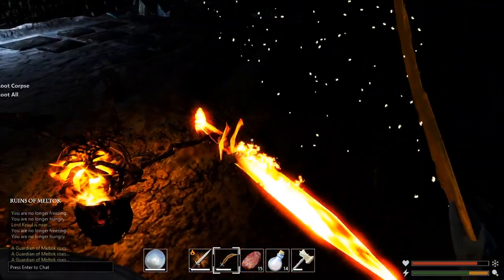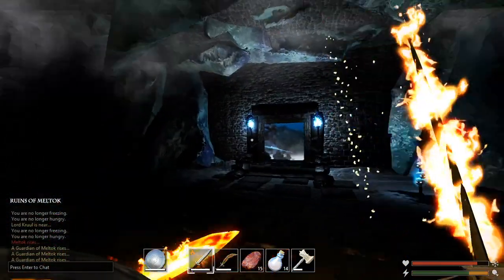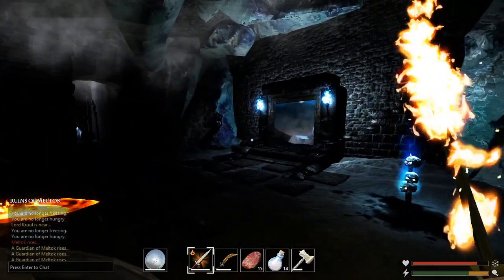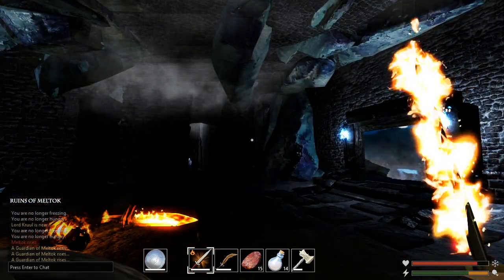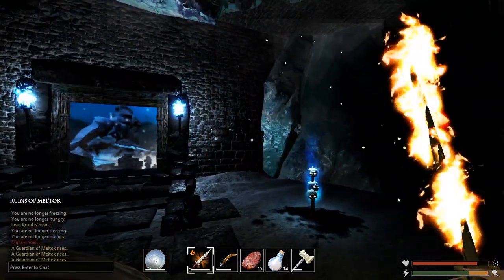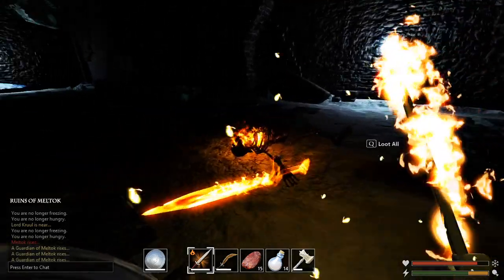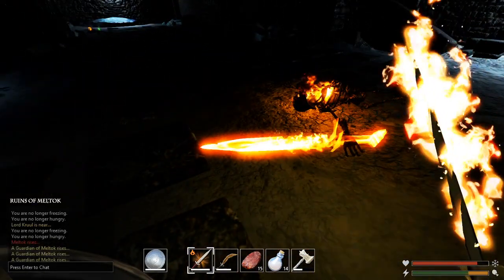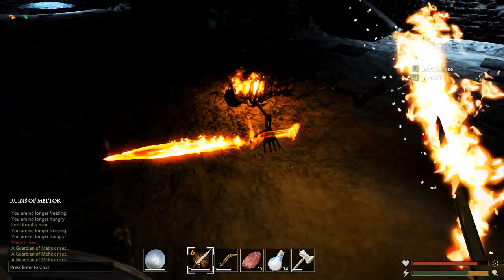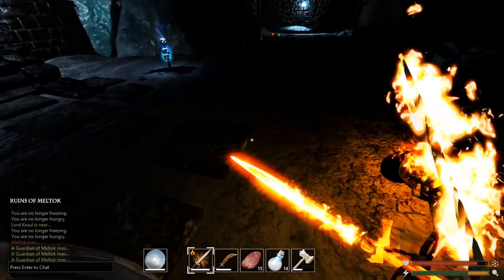It's kind of sad we didn't get the sword, but I already have it - that's pretty much what it looks like, a big old flaming sword. It'll also get rid of the cold debuff on you. Oddly, when you look at it you'd expect it to be a two-handed sword, but it is actually a one-handed sword.